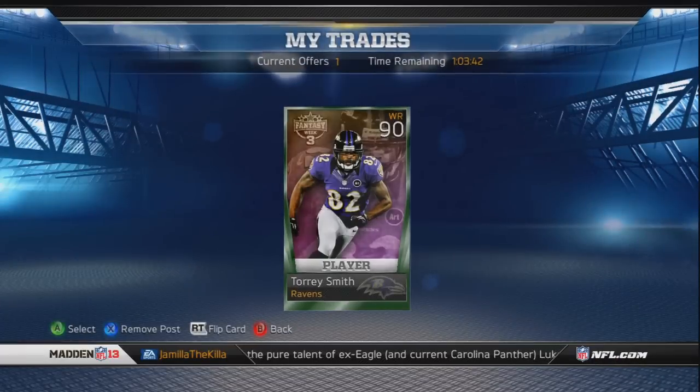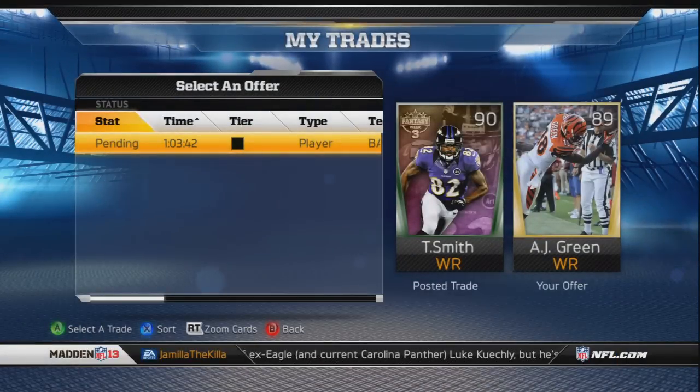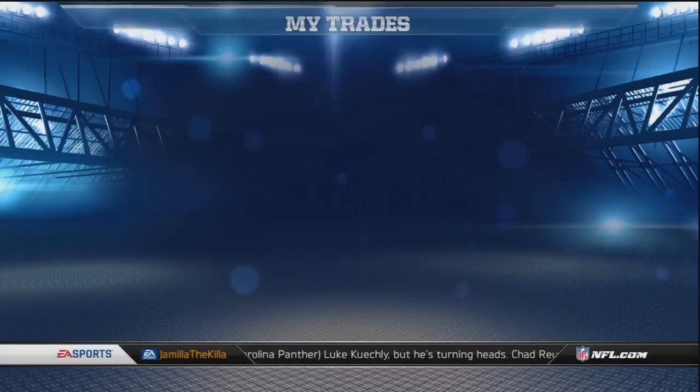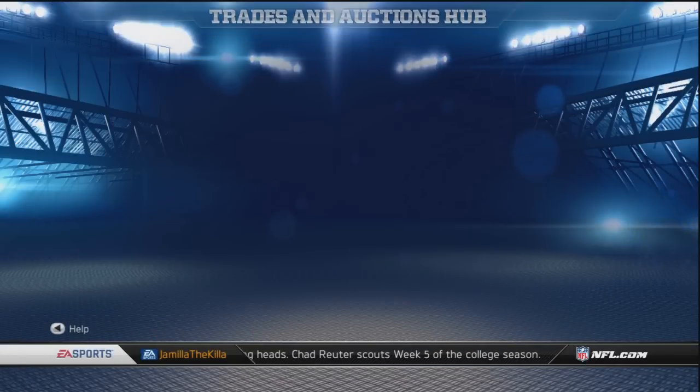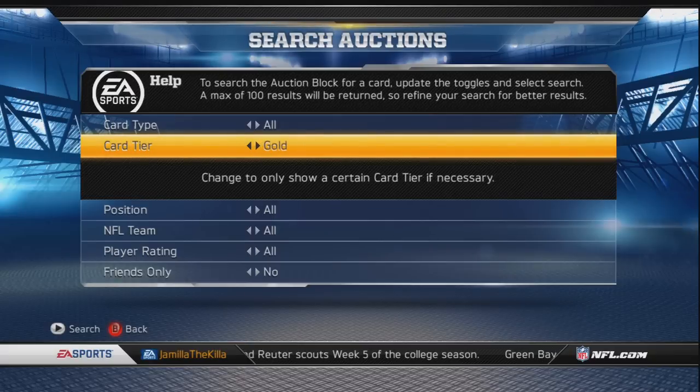Let's go check my trade block. I've got one offer and I think it was an AJ Green - I should totally take it and make that guy's day. We're up to about six minutes and I'm not a fan of really short videos, so let's go search the auction house and see if we can find some steals here. I'll go check some legendary corners.